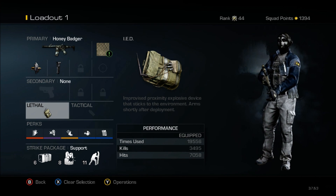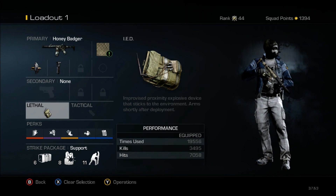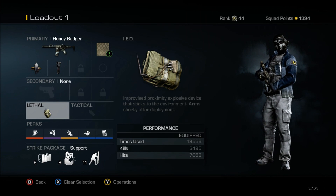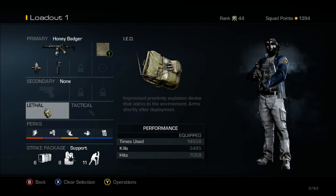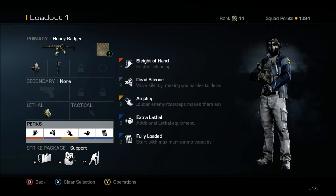I'm rolling with the IED. That's just my favorite perk. I've used it 19,000 times, got 3,400 kills, and 7,000 hits. I guarantee you a lot of those 7,000 hits turn into kills because it weakened them and I took them out. So the IED lethal is my best friend.